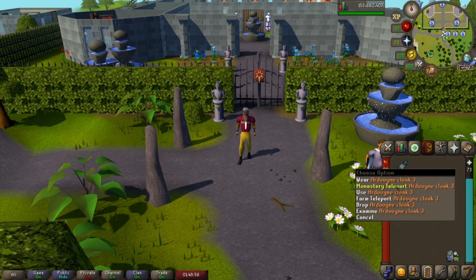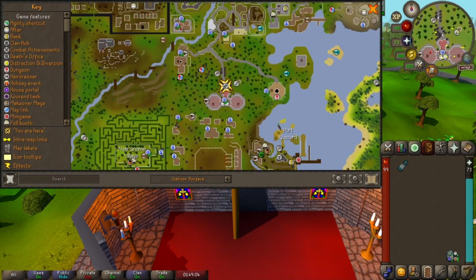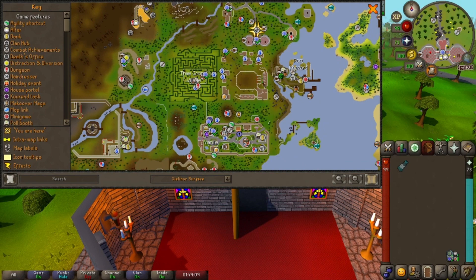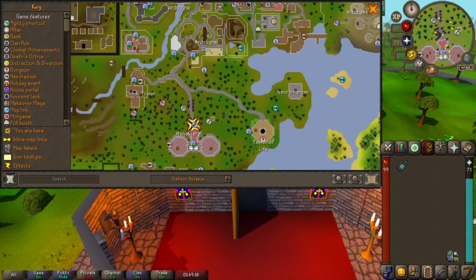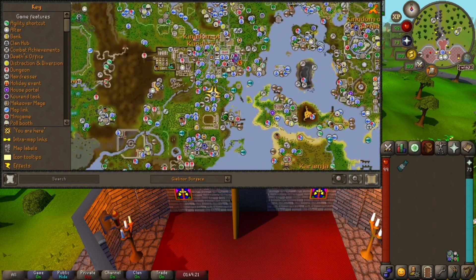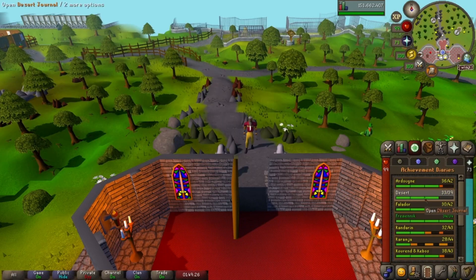With the Ardougne Easy Diaries, you'll have the Ardougne Cloak 1, which has a Kandarin Monastery teleport. It puts you close to Tree Gnome Village, close to Yanille, close to Ardougne if you don't have Plague City and the Ardougne teleport unlocked, and right next to a Fairy Ring — so you can use this teleport, run over to the Fairy Ring, and use that fairy ring network to get pretty much anywhere in the game. The Easy Achievement Diaries are definitely something you should work on, and really you should try to get the highest level Achievement Diary that you can at any given point.